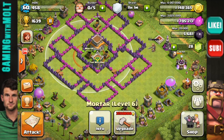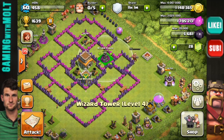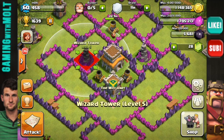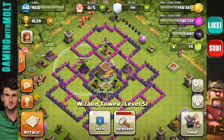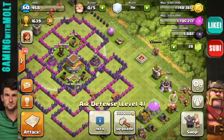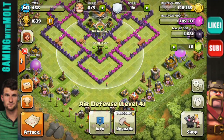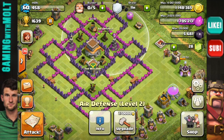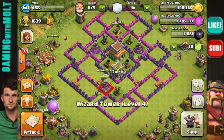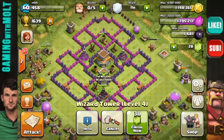Next, most important is the wizard towers. Splash damage is huge in this game. It's very, very important to upgrade your mortars and your wizard towers first, in my opinion, and in the opinion of a lot of other people. So we are going to be putting our wizard towers right there. We're also going to be bringing in our air defenses and putting those in a triangle around the base so that they can cover the majority of it. Those are in a triangle right now, as are the mortars, and we are going to put our other wizard tower right here in the middle. Those are triangulated as well.